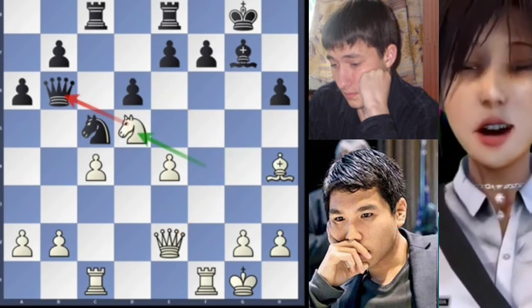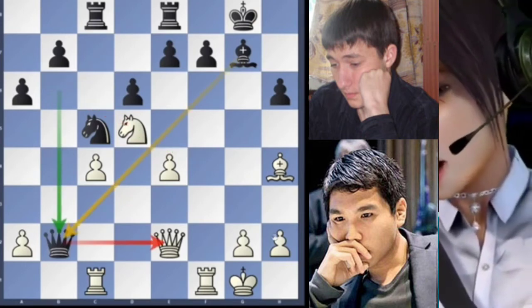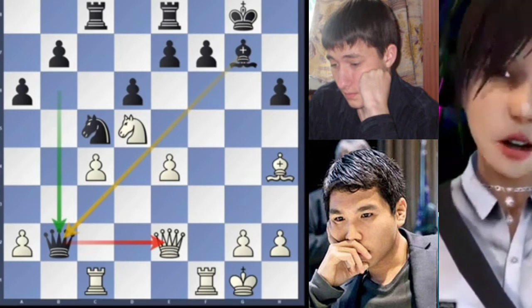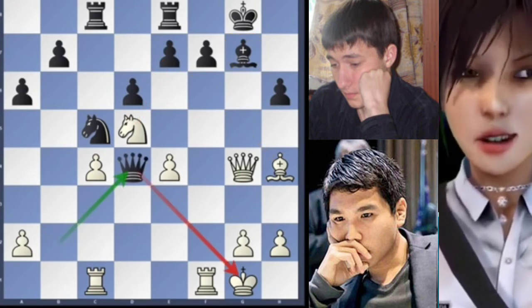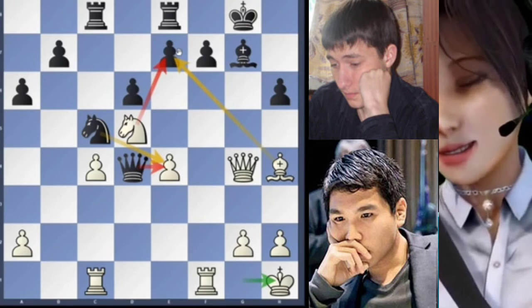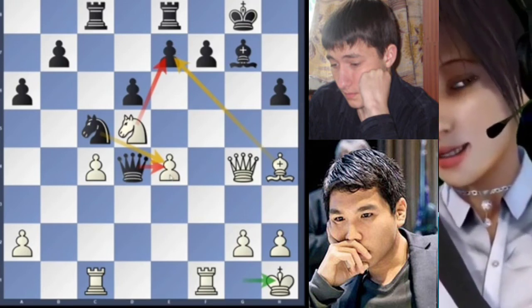Instead here comes knight from c1 to d5 attacking the queen. In this position the immediate capture of the queen on b2 is the only move to keep playing for black. Instead here comes bishop captures on d5 — this is a mistake because the bishop was controlling the important g5 square. Now the knight recaptures on d5. The queen is again under attack and now there is queen to b2 trying to exchange the queens. But without the bishop the white queen can move to g5.